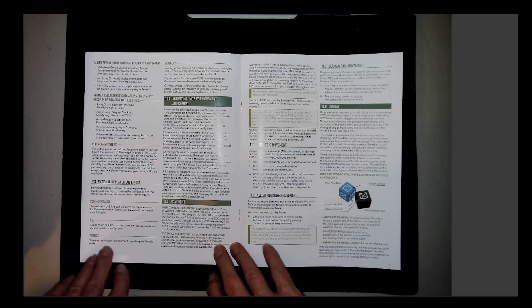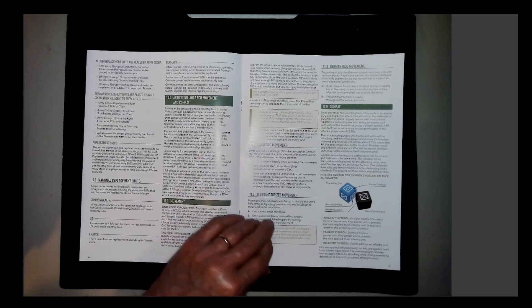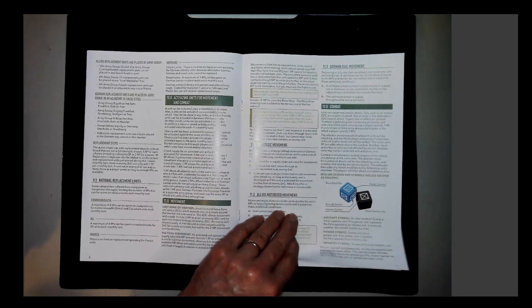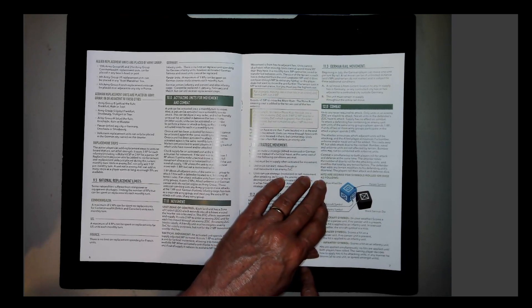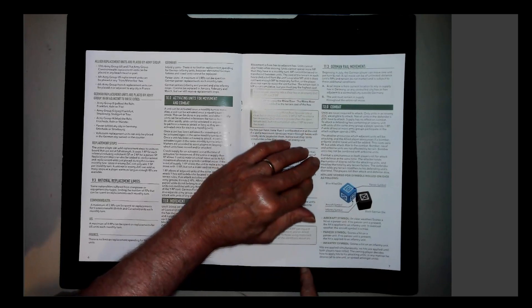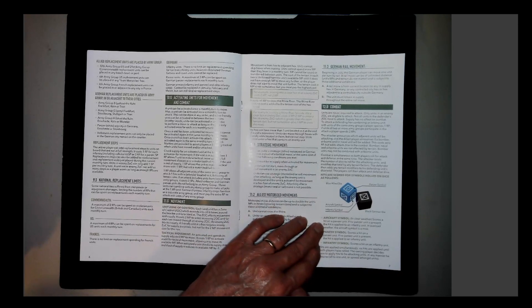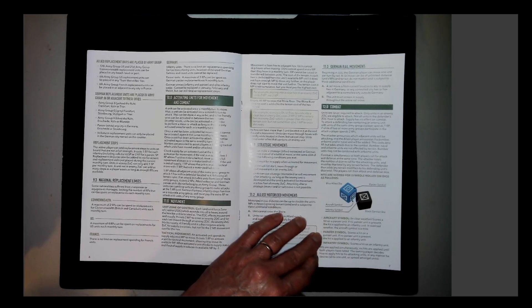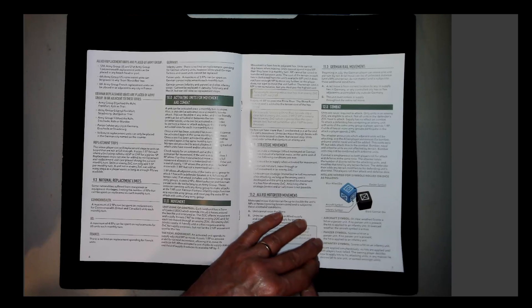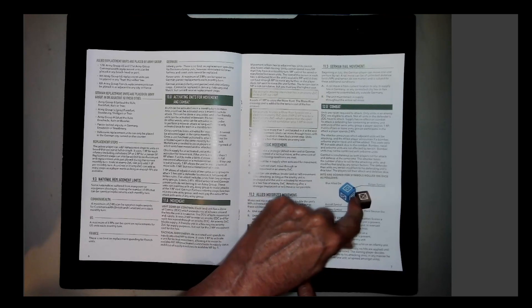National replacement limits: maximum two RPs for Britain, four RPs for the US and France with no limit on replacement spending each monthly turn. Movement rules cover zones of control, strategic movement, Allied motorized movement, and German rail movement. Combat is simultaneous — both players roll for attack and defense at the same time. A panzer symbol scores a hit on a panzer unit; if no panzer unit is present, the hit applies to infantry. Infantry symbols only score hits on infantry. Allies use the blue die, Germans use the black die.